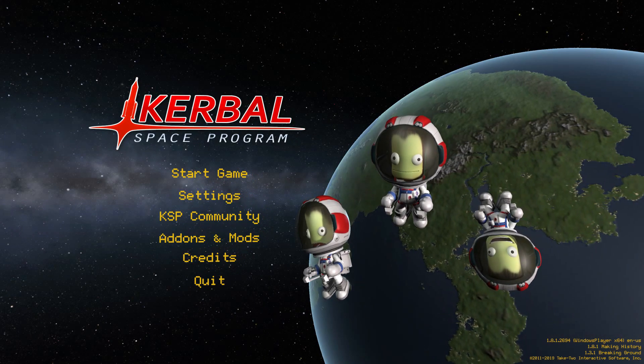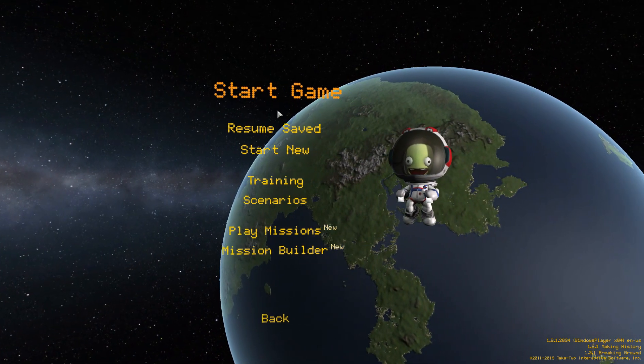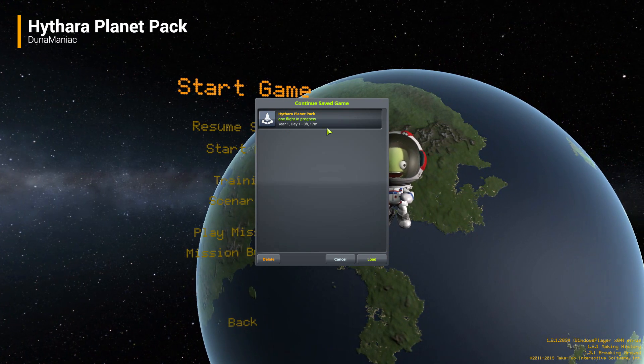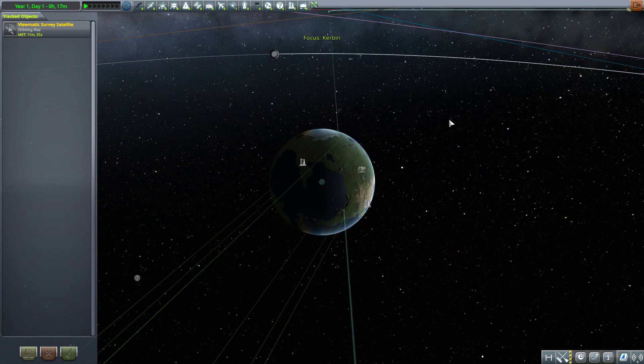Hello everyone and welcome back to Codabo Space Program, where today we are having a look at the Hythera planet pack, which is being made by forum user Dunamaniac. What this glorious little piece of work looks to add into the game is a lovely new planet to the edge of the stock solar system with a number of delightful moons. So let's jump on into the tracking station and have a look at what we get.